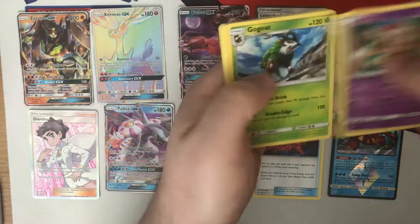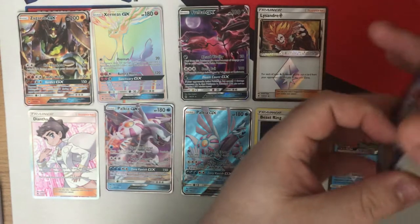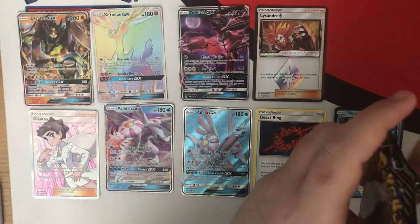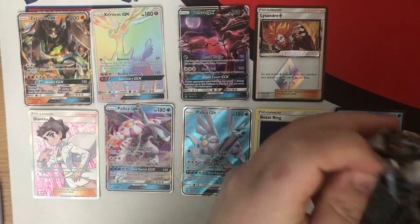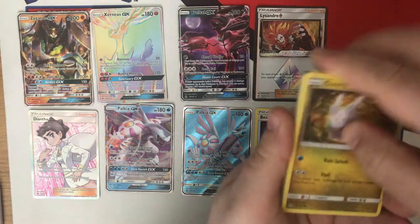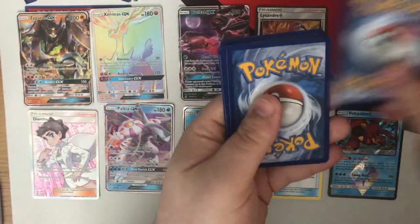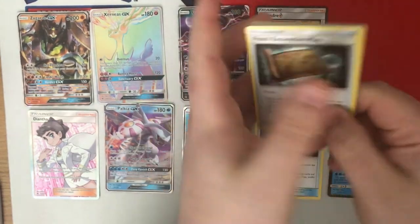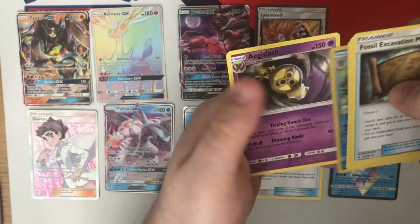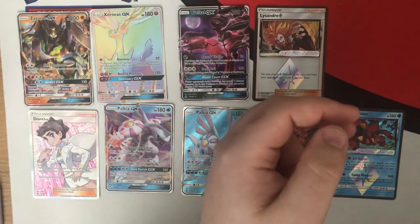Pack thirty-two — Hoopa, Under Labs. Nothing much happening here. And Toxicroak. Nothing much to write home about there. Pack thirty-three — wrong Goomy at the start. Excavation Map, Labs, Deni Goomy, Aquanid, and Aegislash. Nothing particularly awesome in there.